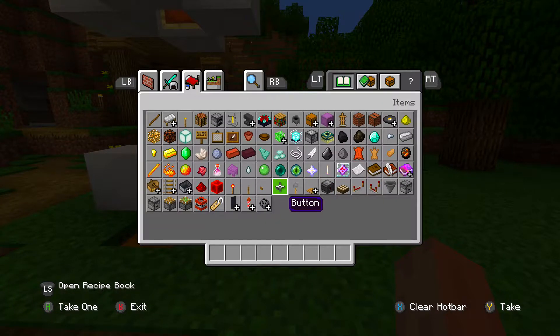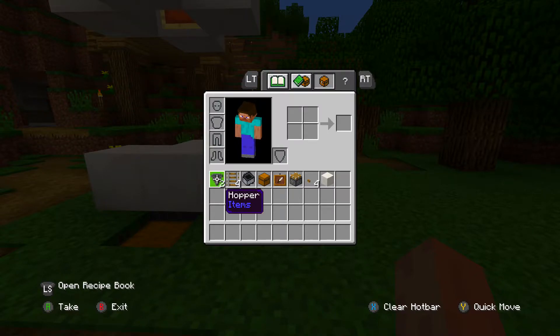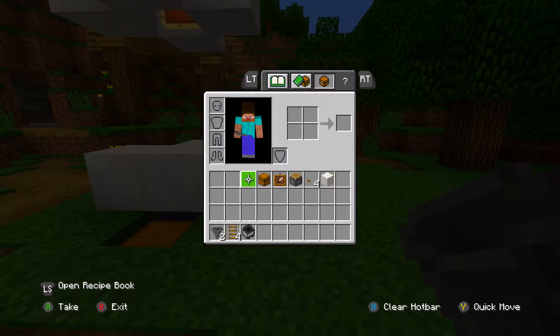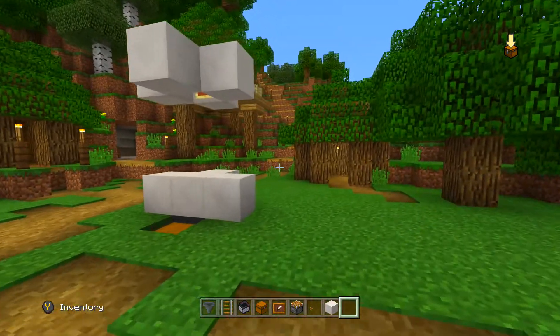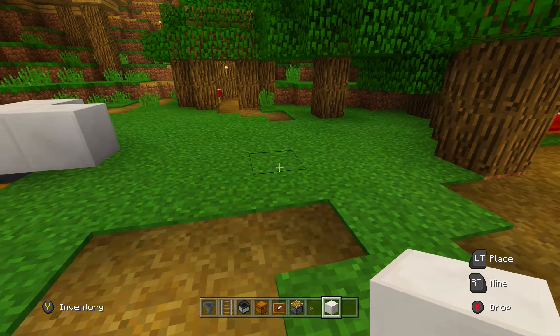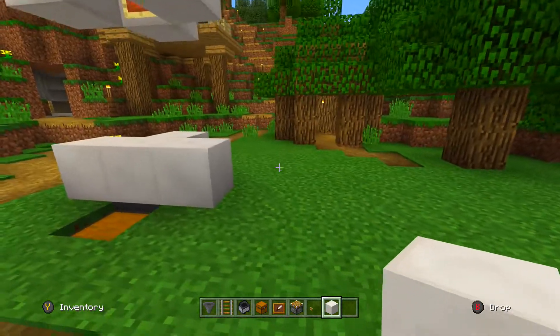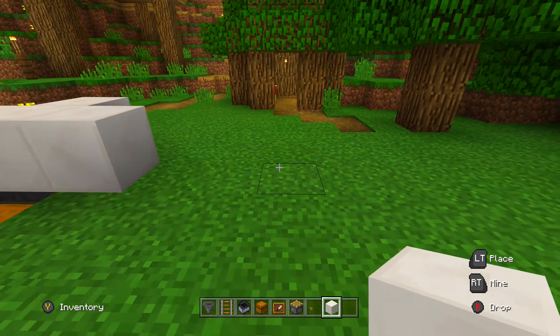Here's the resources you're going to need. Let's go over to our survival inventory. You're going to need a hopper, a rail, a minecart with hopper, a chest, an item frame, a piston, a button, and some blocks to build with. You can use whatever blocks you want — you just have to be able to put an item frame on it. So if you can do that, then you're all set.